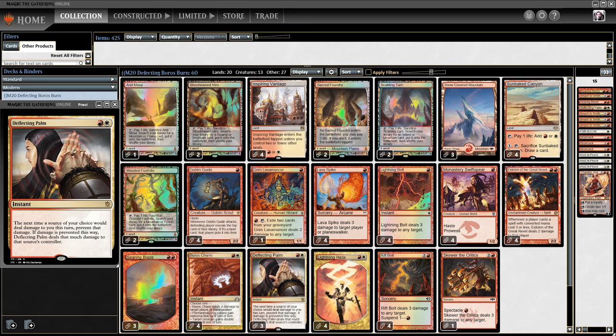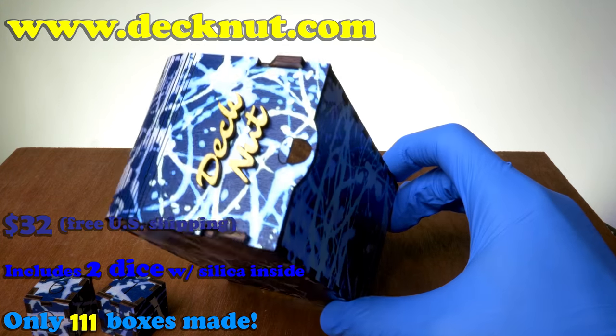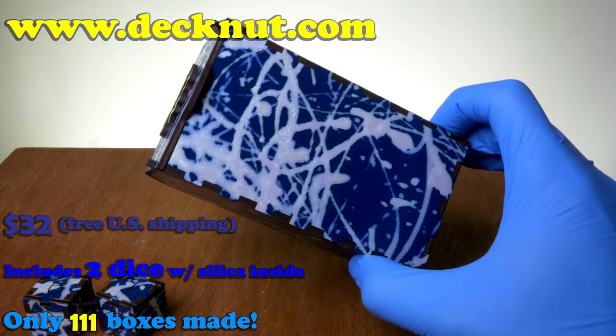Out of the 6 losses, only one was to an aggro deck — a big-hoe graveyard deck that stole game 3. The other losses were to decks like Tron and Artifact Prison. I'm convinced Deflecting Palm main deck is a must for this deck. I really feel that until the metagame changes and we see fewer big creatures, every burn deck should have Deflecting Palm main deck. But that's just my opinion. Don't forget to subscribe if you want to see more content like this, and as always I hope you have a great day.